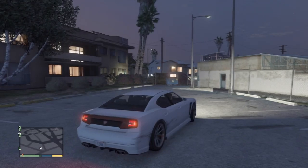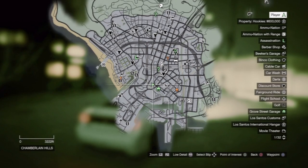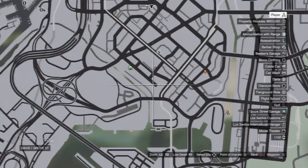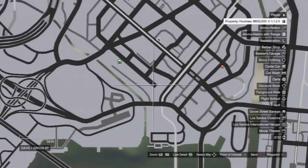First of all I'm going to show you where to find Grove Street on the map if you're not familiar with it just yet. What you want to do is zoom in right here and go down to this little area. If you're somewhere else on the map and want to get to it, you can always put a waypoint on there and it'll take you right to it.